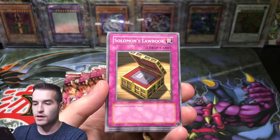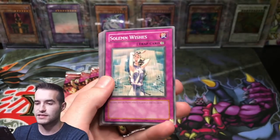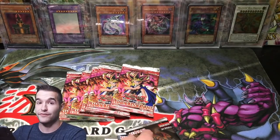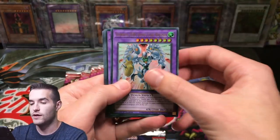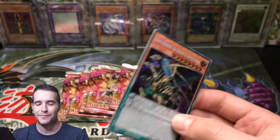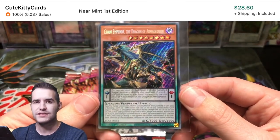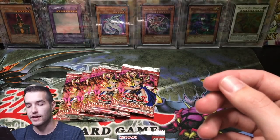Gamble. Solomon's Lawbook. Skull Mariner. Solemn Wishes. And Michizuri. DNA Surgery - we've pulled a lot of those. That was a short print in the originals, but I don't know if there are short prints in the 2010. Chaos Emperor Dragon of Armageddon - there we go! I think that's like our tenth copy or something. I really like this card. This is at least our third one from this case, so we've done really well with Chaos Emperor Dragons.